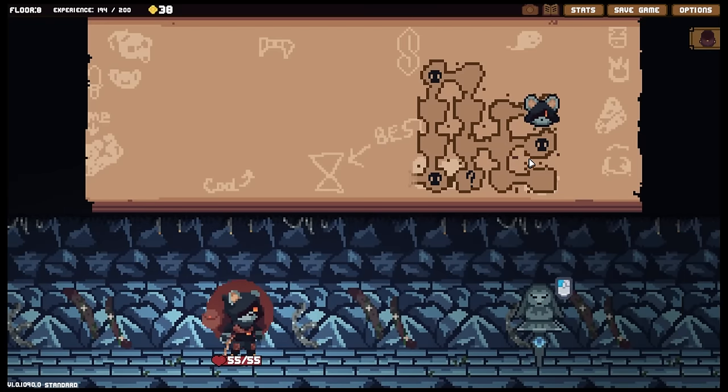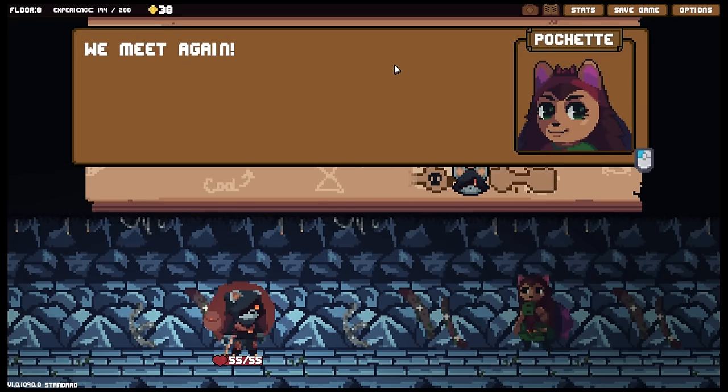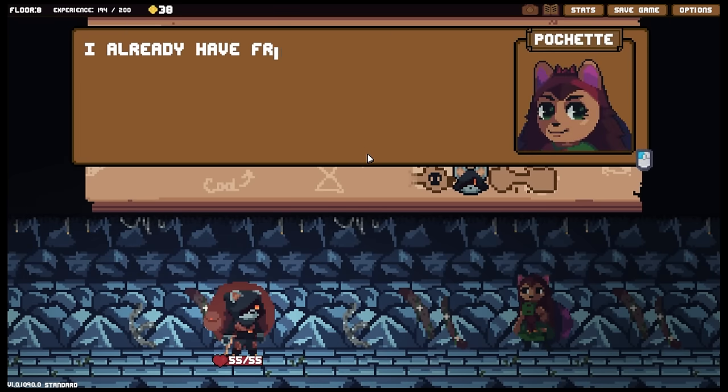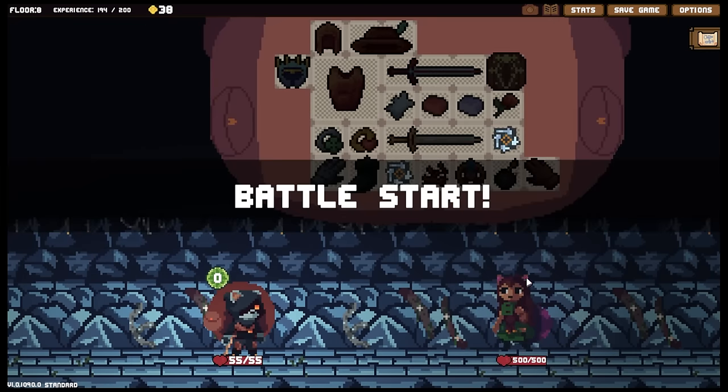I'll go grab this. What event we got down here? Oh, there you are you scoundrel! I've been looking high and low for you. We meet again - we do, for the last time. No way I'm going to leave this place. Can't we be friends? Really, if you just knew how much effort I went to. I already have friends and they're about to pummel you.